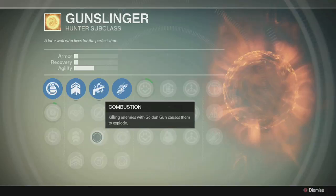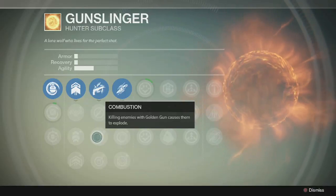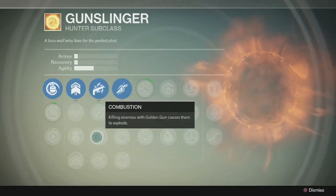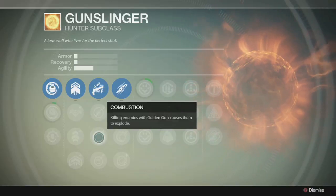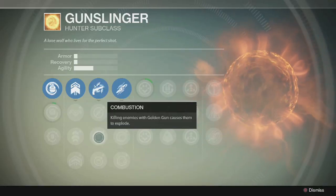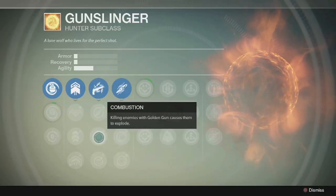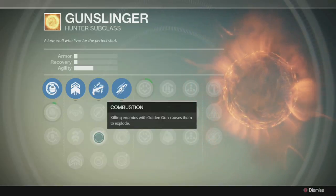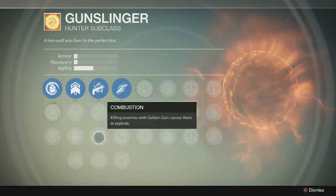Killing enemies with Golden Gun causes them to explode — that's Combustion. The way I'm thinking about it: say four people are on a flank and you're close to them. You're only going to be able to take out three at most, probably two if they're all shooting at you. But with Combustion, if you shoot one of them, that person dies — it's an instakill 99% of the time — and then they explode, so all three remaining enemies take damage. I assume one combustion won't outright kill people because that'd be OP, but it does decent damage. Shoot a second one, the remaining two also take combustion damage, and you may be able to finish them off just from the two combustions. That to me sounds badass.